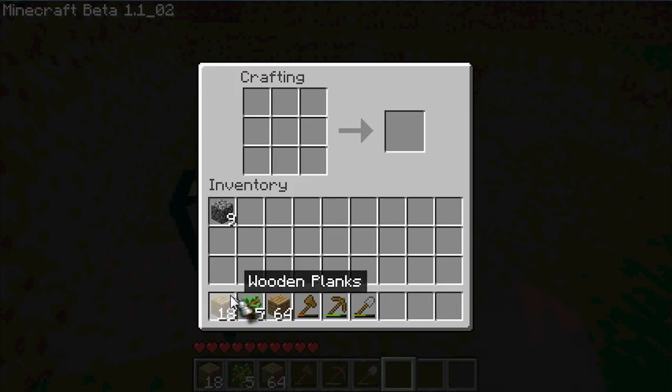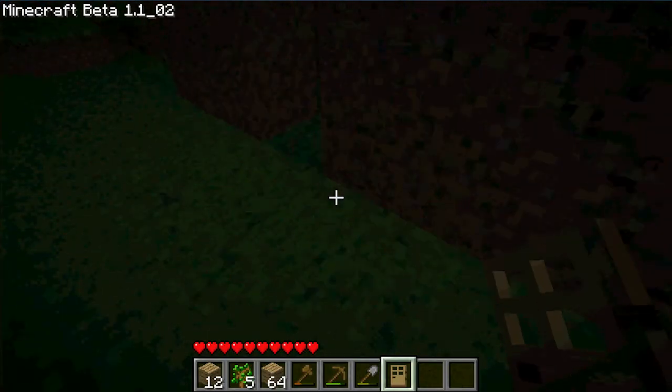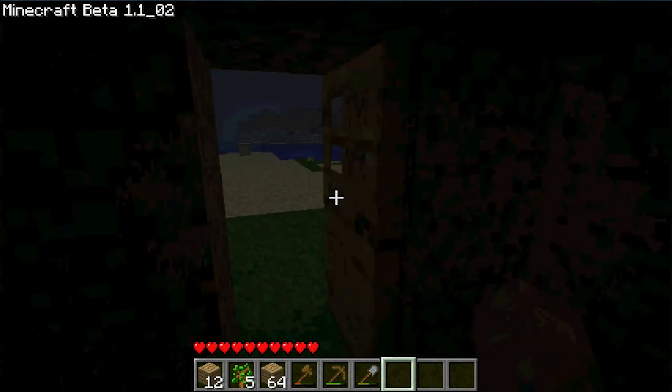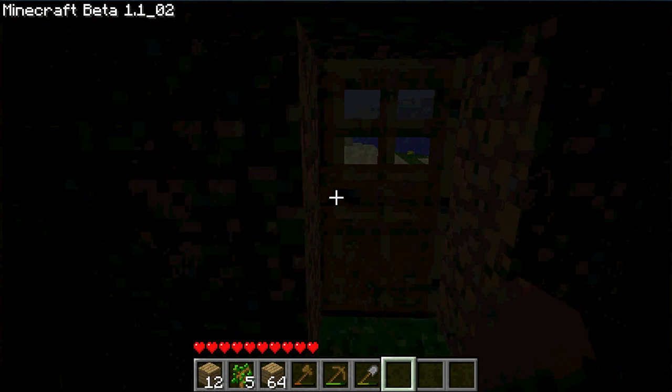You want to go to your workbench, right click, and drag in six wooden planks, making your wooden door. Place it right down there and click on it, and you're good. I guess I'll talk to you guys later — see you guys in episode two.